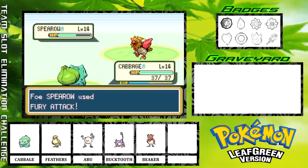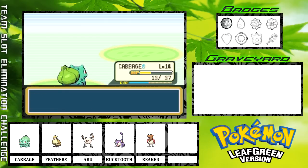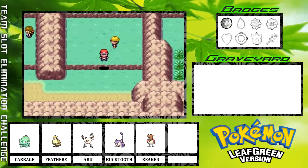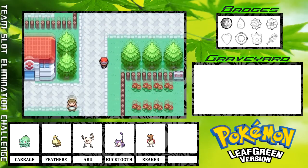I definitely need to catch a Rock-type like Geodude in Mountain Moon — that's gonna be a necessity. Or maybe an Onix if I can get lucky, but I would be happy with just a Geodude. We're going to go for the Tackle, and as long as it hits, we should win the fight — which we do, thankfully. I have never been so worried about a fight with a youngster. This wouldn't be a big deal if this wasn't a Team Slot Elimination Challenge.